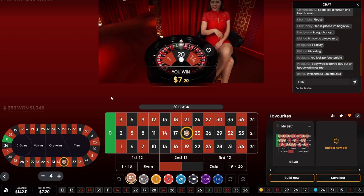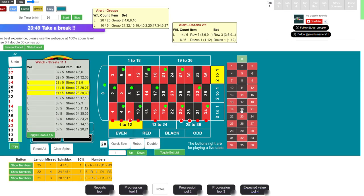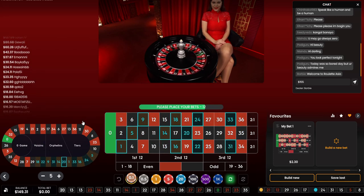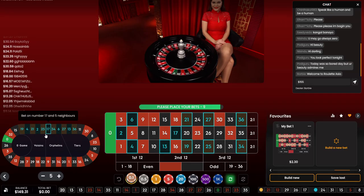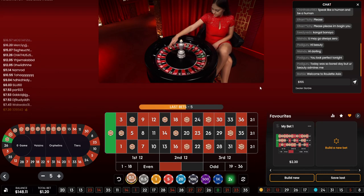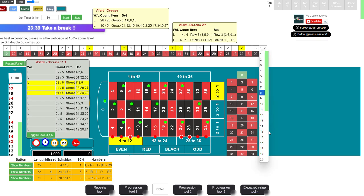Number 20 — okay, that brought us back up. Let's see — number 20. I'm going to go for the 21 neighbors plus 27. Let me bring the stats up so we can see what's happening. Now we're playing these 21 neighbors.